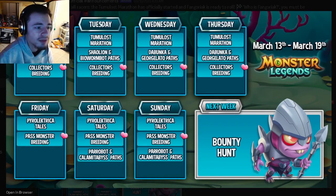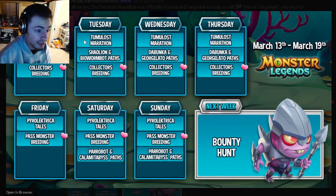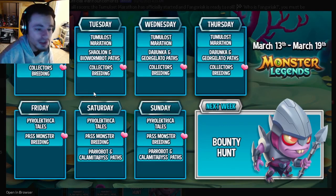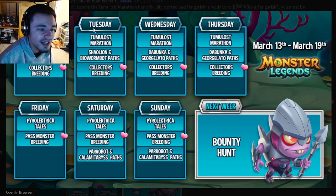Monday and Tuesday are both exactly the same — they both have the marathon, which you should definitely be doing. You can get a brand new mythic out of that. They also have two paths: the Shylin path and the Bio Worm Bot path. Neither of those monsters are super good, but they can be used for books. Then there's the collector's breeding, which can also be used for some great monsters for books.